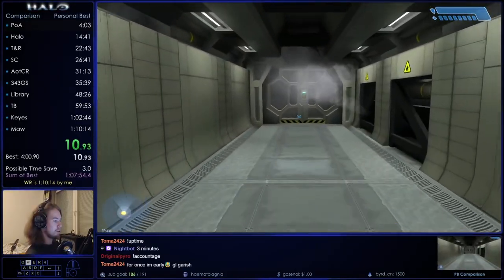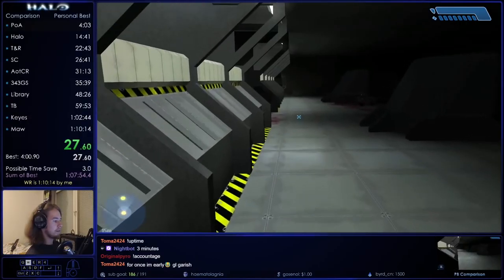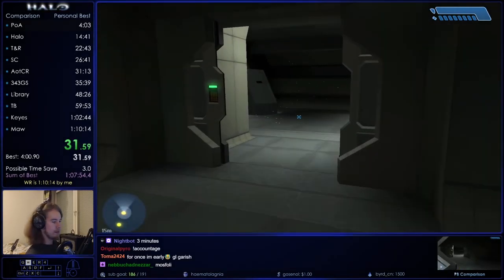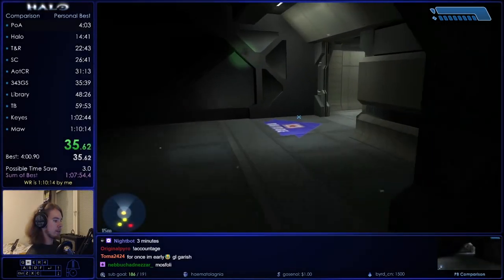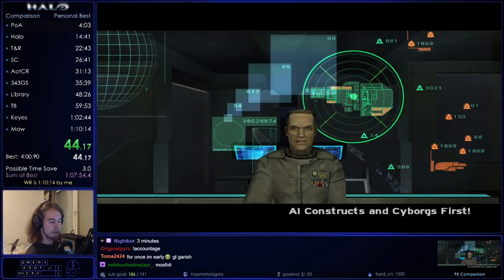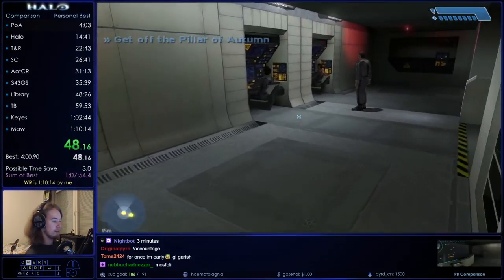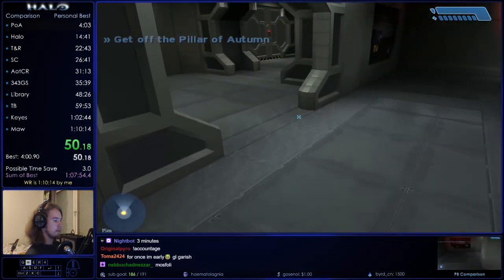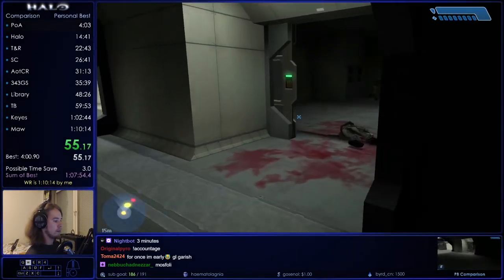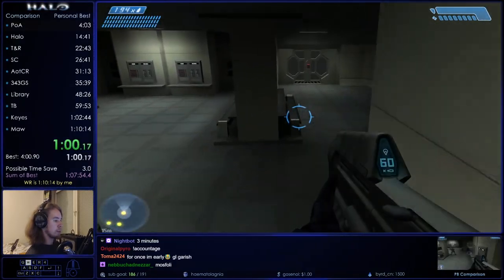Starting things off, looking at the Pillar of Autumn — this has to be right when Master Chief put the lasagna in the oven. Goblin just runs through everything since he doesn't have a gun and can't really do too much here. You can actually trigger the bridge cutscene a little bit early by entering the bridge area and then walking backwards. You won't get the pistol by going through this way, but the cafeteria door opens up right away and you don't have to kill that grunt wave.